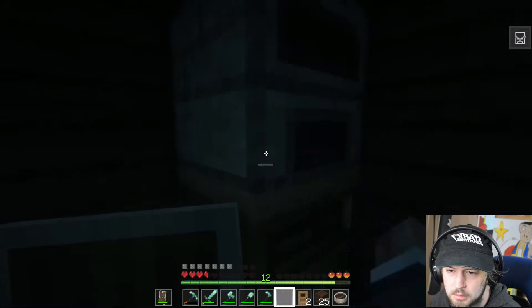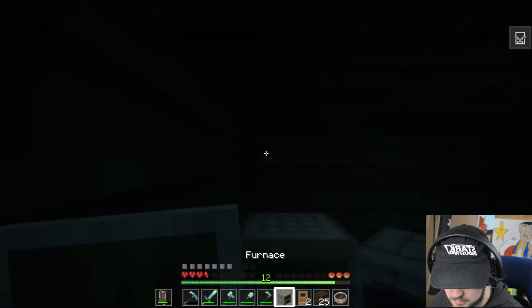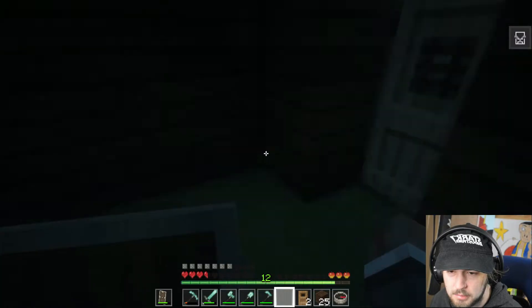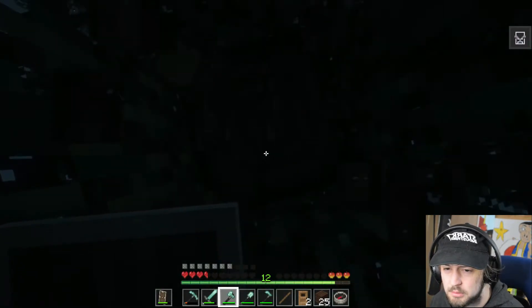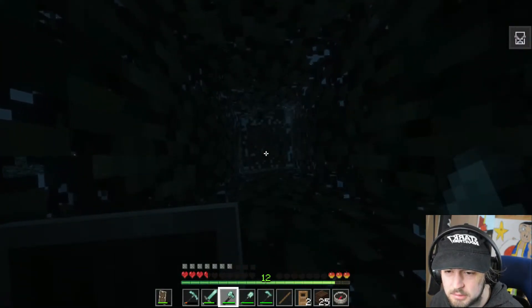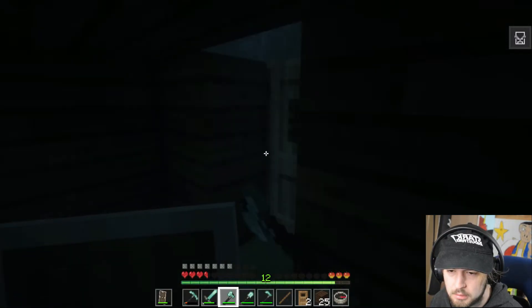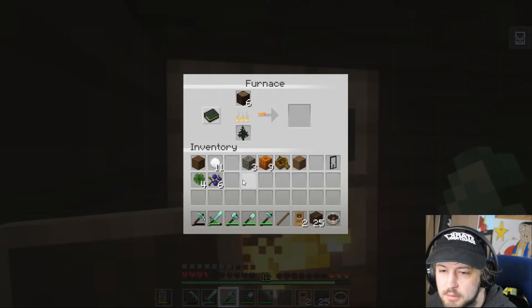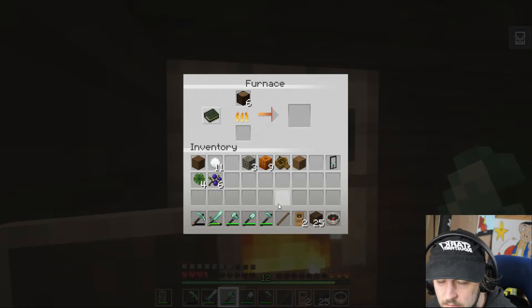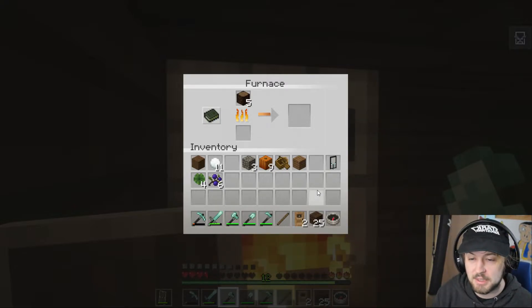Let me make a furnace real quick. I can make charcoal out of wood if I burn wood — I think that's how that works. Let's just burn some saplings — it's just a good way to do it. Let's use more charcoal to make more charcoal; it's an ever-ending cycle.